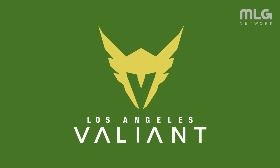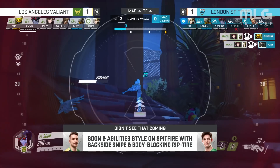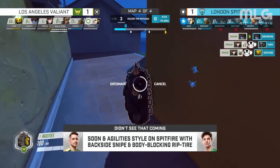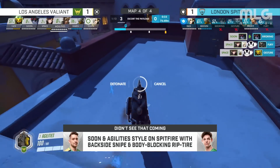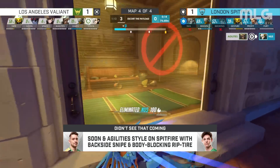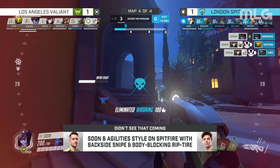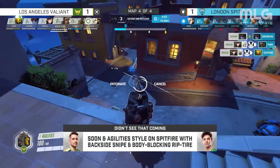Take a look at Soondow sniping Birdring from behind. As we see, using that infrasight to go ahead and come up with a flank in the agilities, just going ahead and spawn camping with a Rift Tire. Poor guy — there's absolutely nothing he can do about that. I'm more than capable of hitting these shots, though.